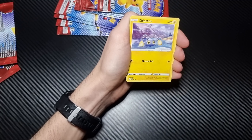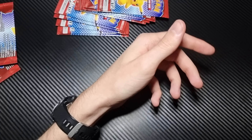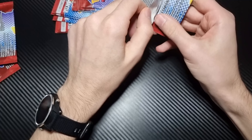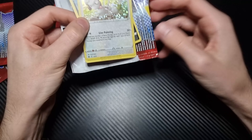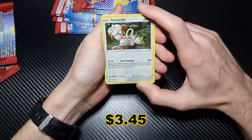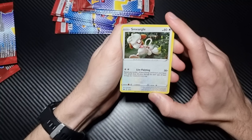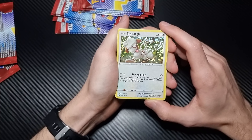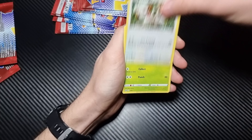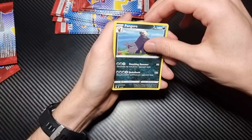Gossifleur, Chinchou, Flaffy, Bewear. We're going to get the set like three times over at this rate. I'm sure these cards have next to no value, considering how easy the packs are to get still, and they're not exactly the greatest Pokemon that everyone's looking for — there's no Charmanders, Squirtles, Charizards, that sort of stuff. Sneasel, Ledyba, Lapras, and Pangoro.